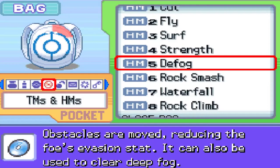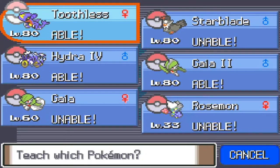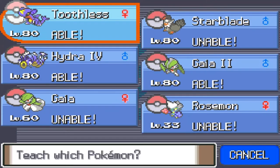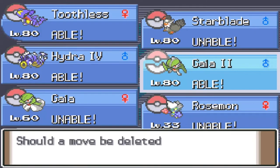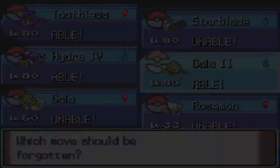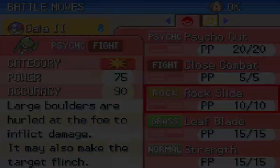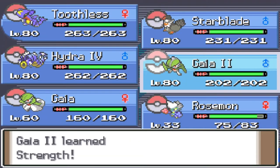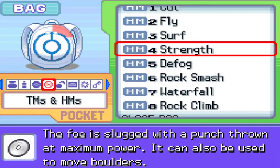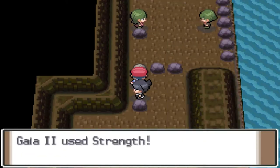Holy crud, am I unprepared. Let's go ahead and give Strength to somebody. I thought — wow, I've left my starter Pokemon at the other place. Let's go with Gaia number two and take away one of its regular moves. Yeah, we can deal with rocks for a little bit. Okay, so there's Strength sorted — let's move on.